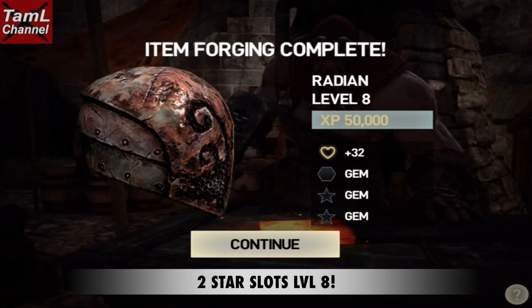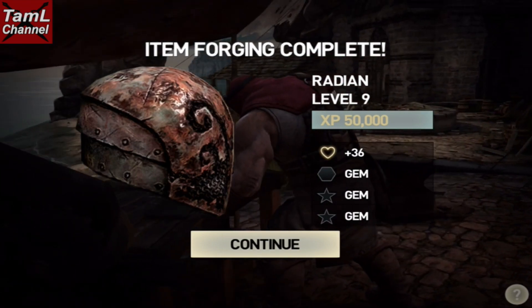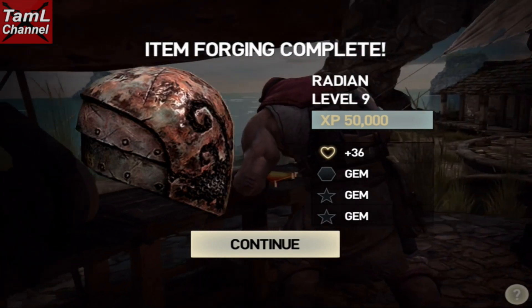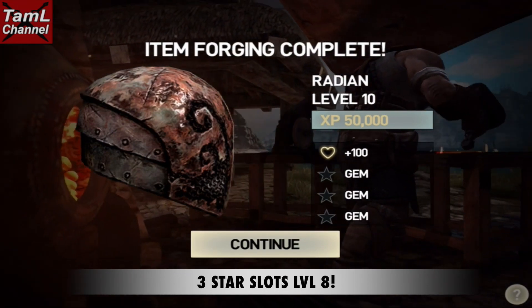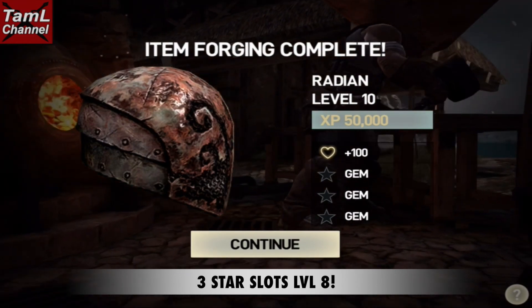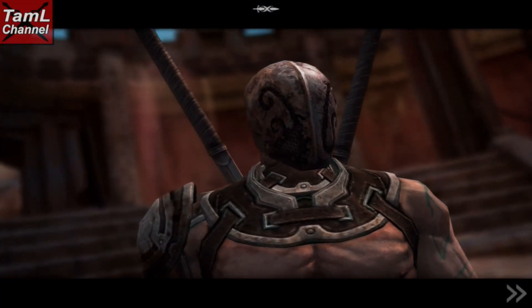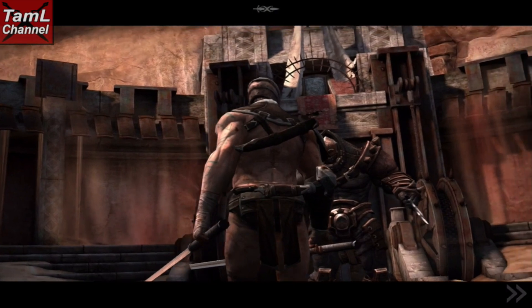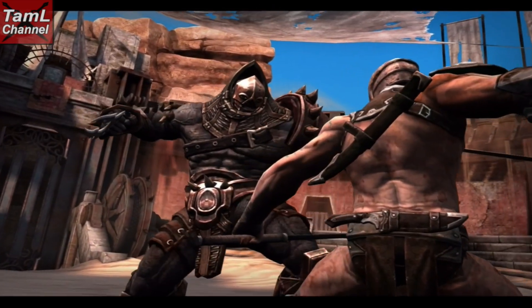At level eight it gets two star slots, 32 health, and 50,000 XP. It retains that 50,000 XP at level nine. At level ten it gets three star slots and jumps to 100 health, still at 50,000 XP — normalized at level 10 like all other health helmets.